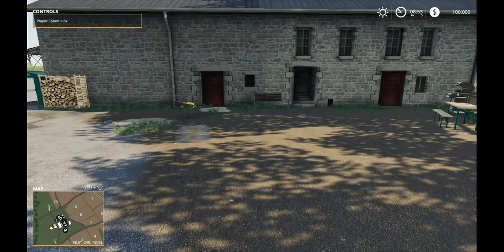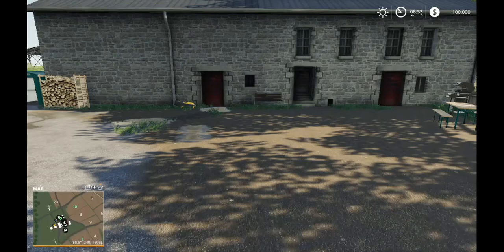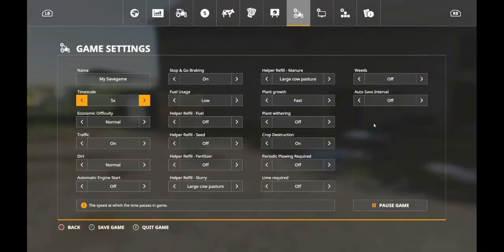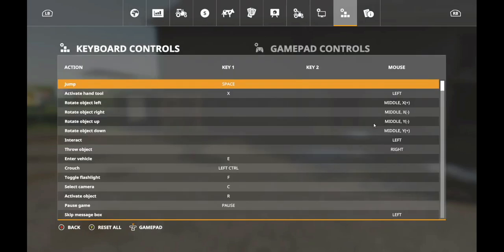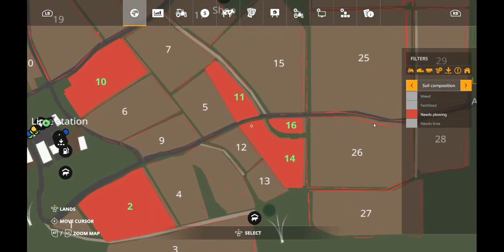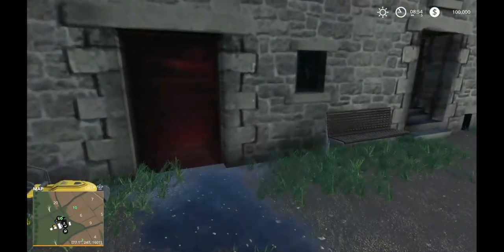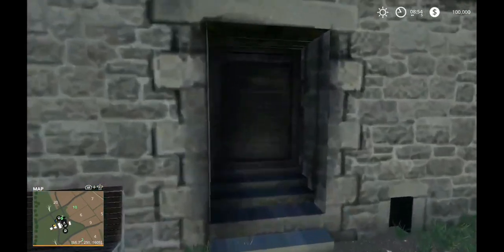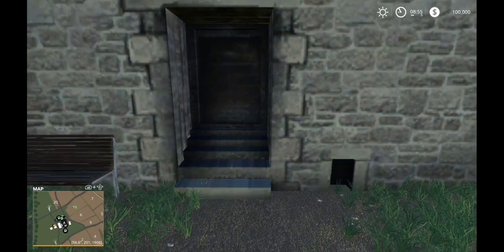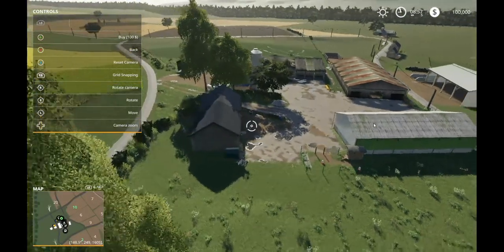Yeah, we're not gonna be going running fast around here. There is no actual house — no house spawn point. So I'm just gonna place a mat right here in front of what should be a door. In houses. Farmhouse doormat.